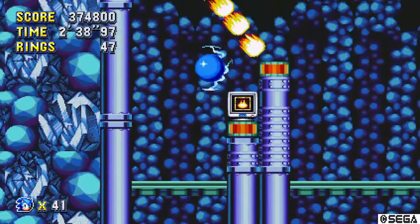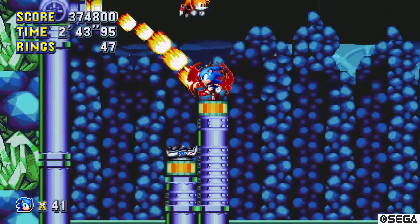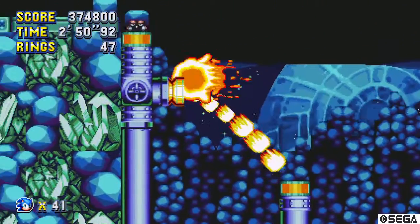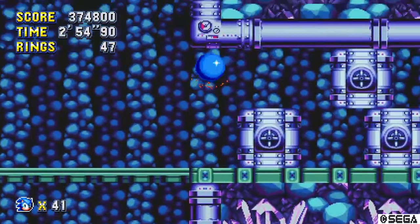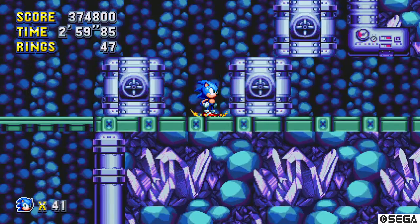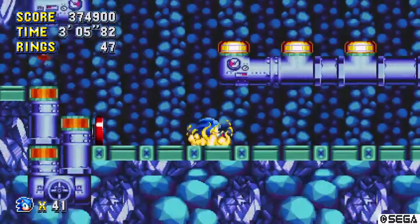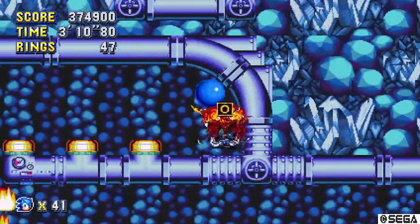Again, a fire shield, so I win. Little Planet is being shown in the background right there — Little Planet is going to show up later on in the game. I used to think that where this game went towards the end was very random with Little Planet. You'll see what I mean later on near the end of the playthrough.